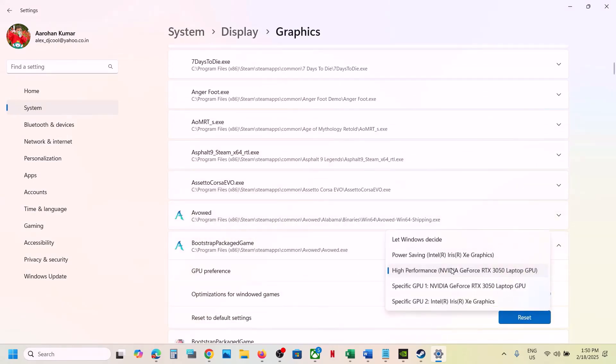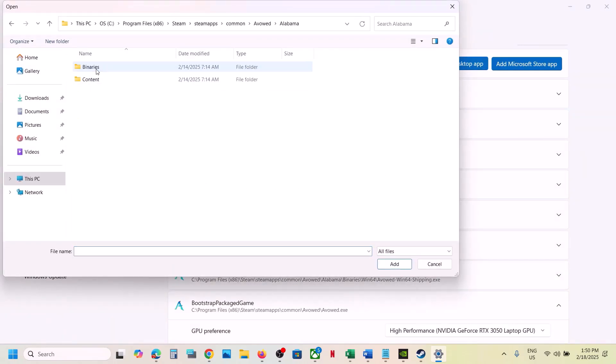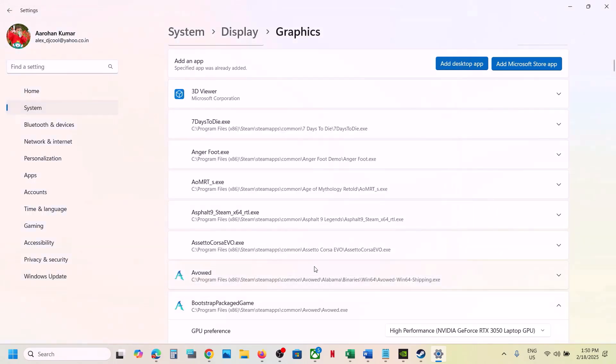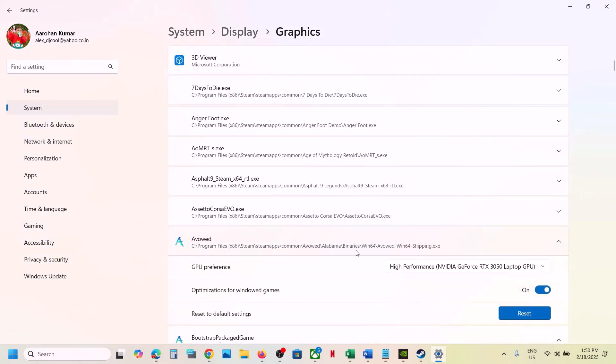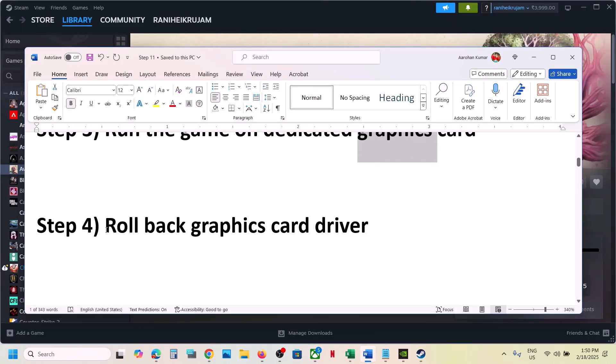Once the game is added, select 'High Performance.' Again click on 'Add Desktop App' and then open the folder — Binaries, Win64 — select the exe file, click on Add. Again click on that and select 'High Performance' and then check. Still not working, rollback the graphics card driver. This has worked for many players so it might work for you.